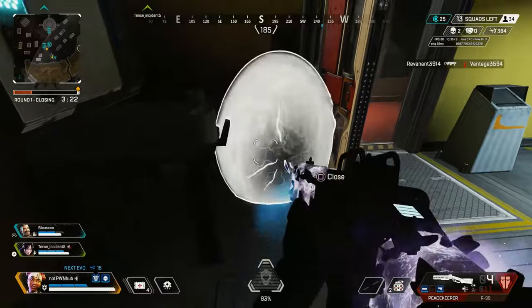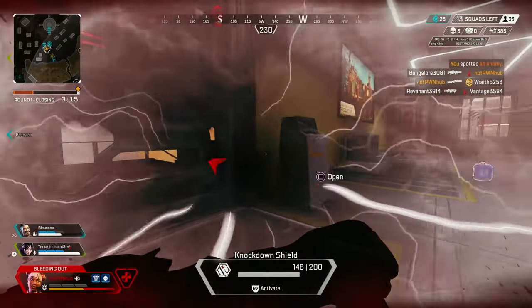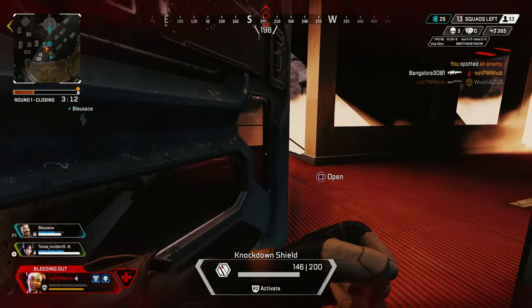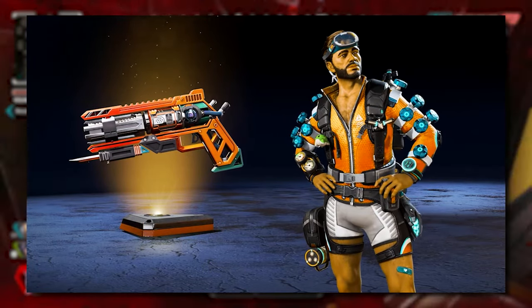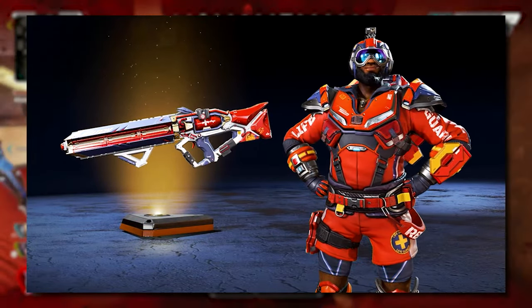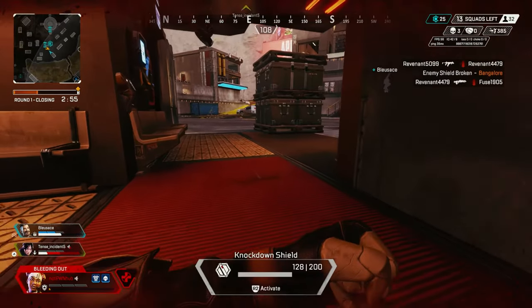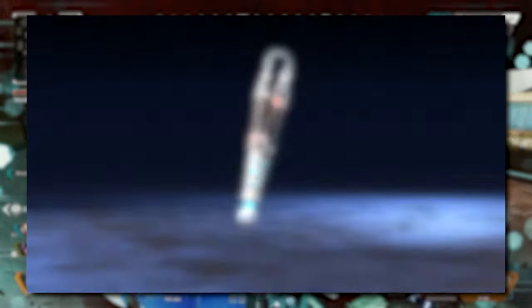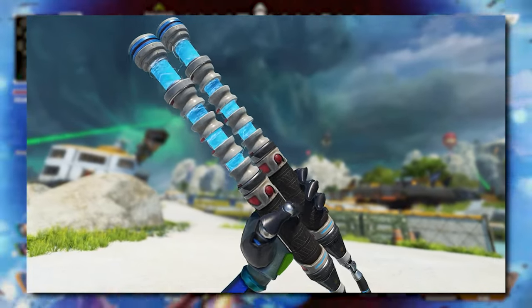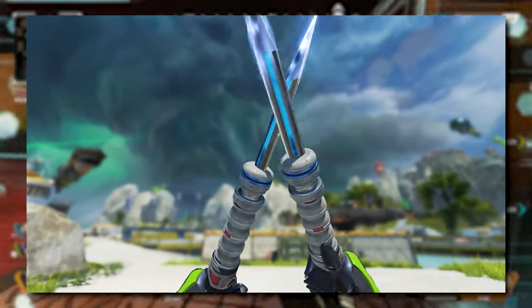There are a number of things being added as well as some changes in the patch notes. Being that it is a collection event, we have a whole bunch of new cosmetics that will be available, all with a beach kind of theme going on. Honestly, I think a lot of people are going to enjoy these. The only one that really doesn't make sense to me is the Ash one, as it kind of looks a little more like a space alien setup. We also have the Ash heirloom, which is nunchucks — or nunchaku — as you would expect with Ash's background with kung fu and tai chi.